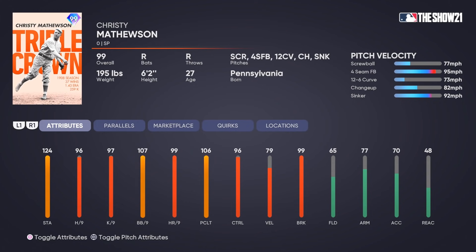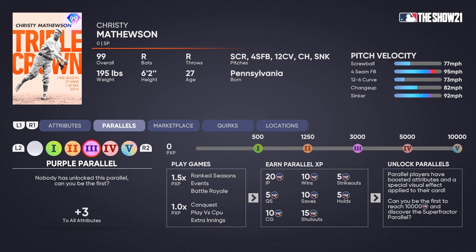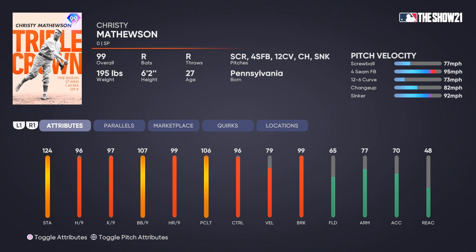We got Christy Mathewson. The only things that concern me are the length of the windup and the velocity, but he has a screwball, four-seam, 12-6 curve, changeup, and sinker, with 96 control that you can easily max out once you get him to parallel three. I'm not scared using him, but I am scared facing him — 96 hits per nine, 99 break. Looking at the pitch attributes: 99 on the screwball, 97 on the four-seam, 96 for the curve and sinker, 92 on the changeup. With pinpoint pitching this card is going to be insane. Like Fernando Valenzuela, he doesn't have amazing velocity but the control makes him elite.